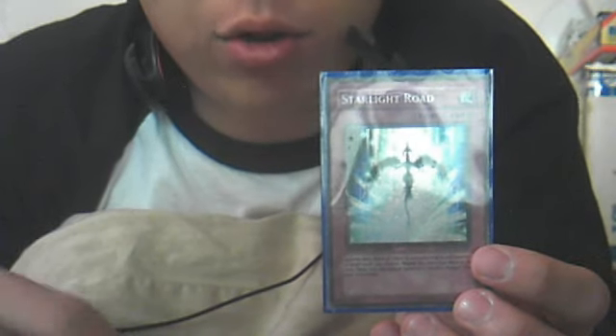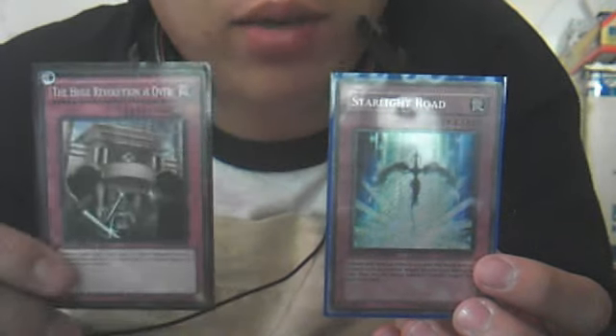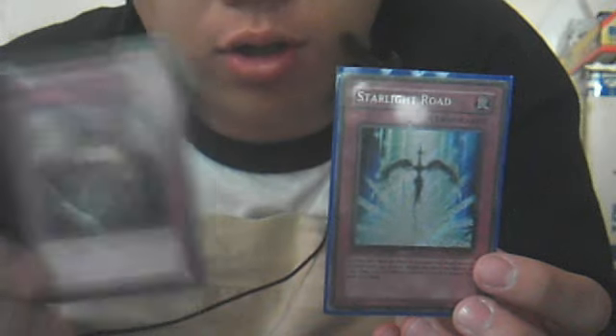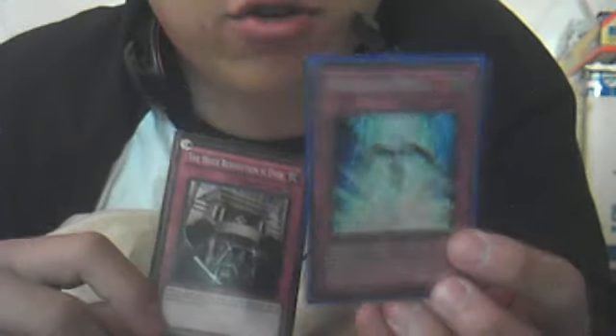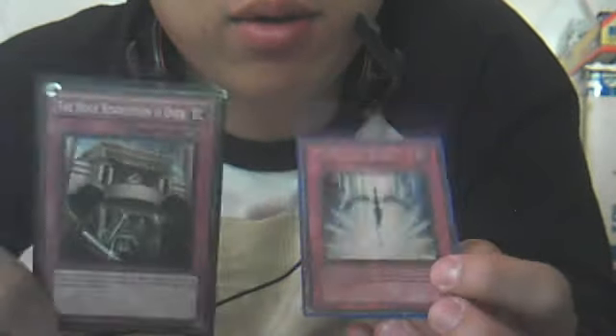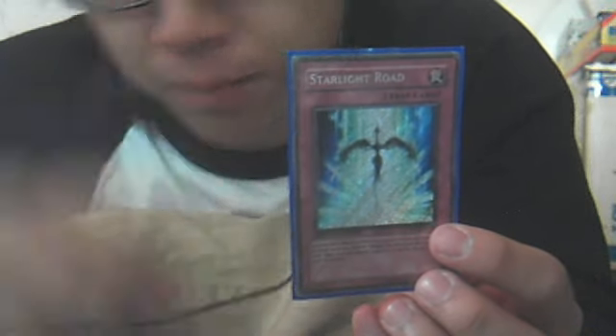Like Reckless Greed — this card stacks. If you activate two on the same turn you draw four but skip your next two draw phases. It's pretty good; it's similar to Shard of Greed except for the downside of skipping your next two draw phases. But with Hyper Librarian out there and all this draw power, this card can be pretty useful — the 'can't draw for two turns' won't really be a minus for you, it's more of a plus. You can work your way around Reckless Greed.